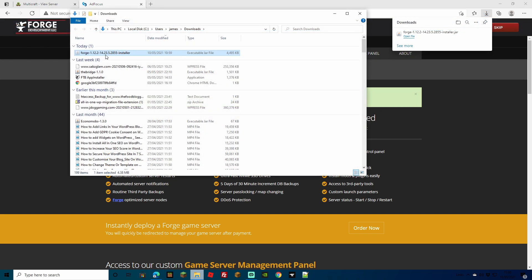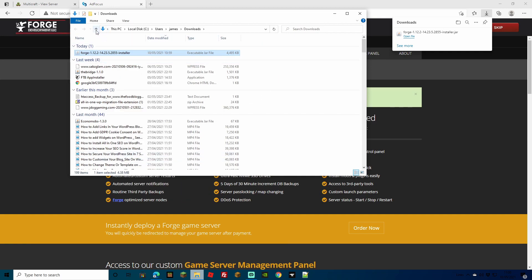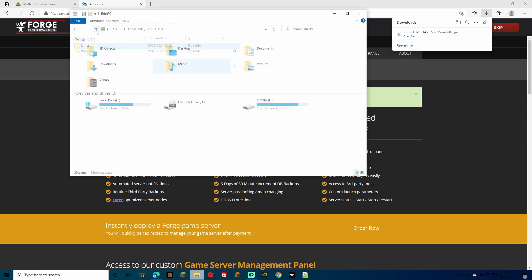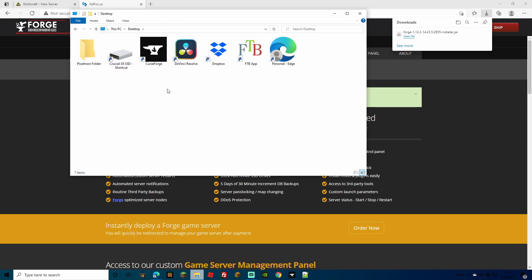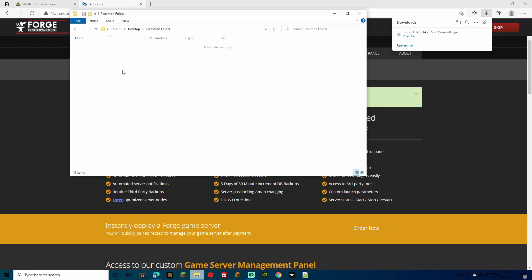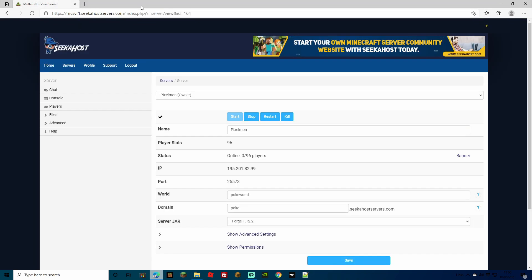We've downloaded the Forge file. What I'm going to do is cut it from here and paste it into a folder so I know exactly where it is. I'm going to create a folder on my desktop — you can put it wherever you know you'll be able to access it again. I've made a Pixel folder just here. Just make sure to close that page down because it's full of ads you really don't want to click on.